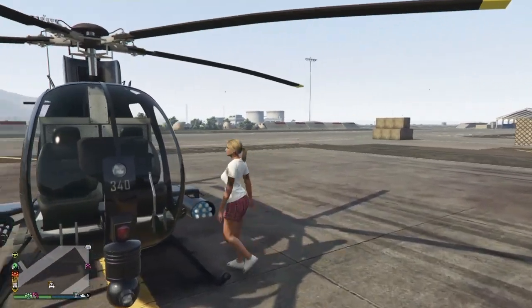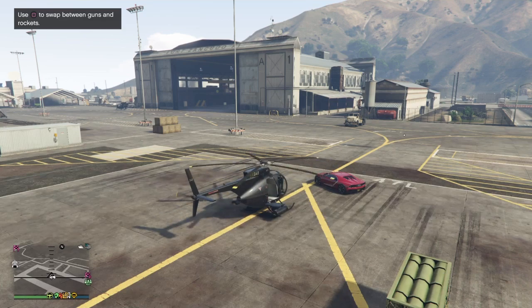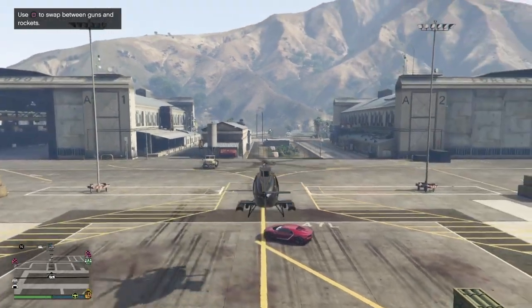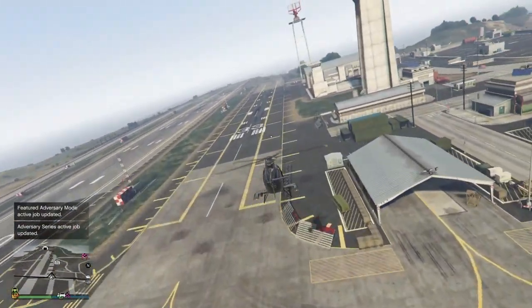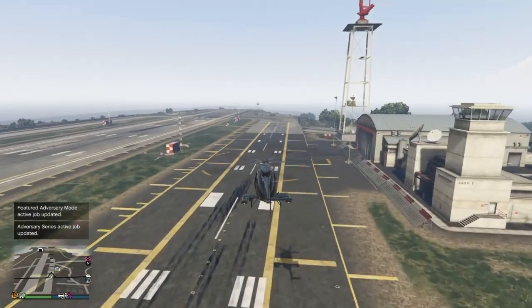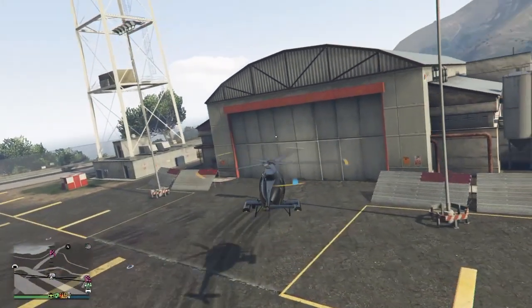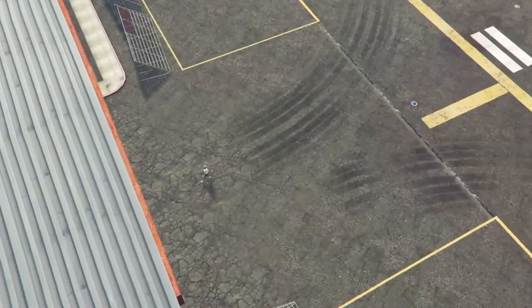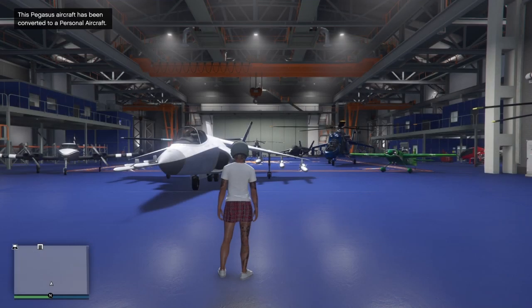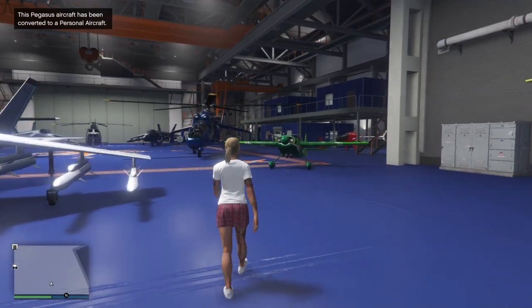Here is the Buzzard delivered by Pegasus for two hundred dollars. Get in the Buzzard and take it down to your hangar. Now when I first did this I didn't think it would let me take it in here because I already changed my personal Buzzard to a personal vehicle, but if you approach the door it will automatically put you inside. It says there: the Pegasus aircraft has been converted to a personal aircraft, which means it will now stay in your hangar.